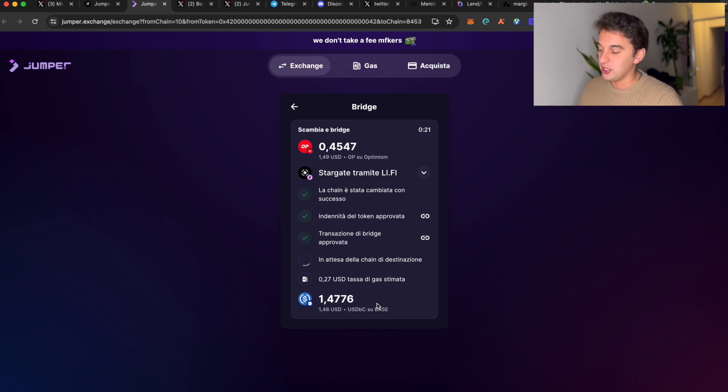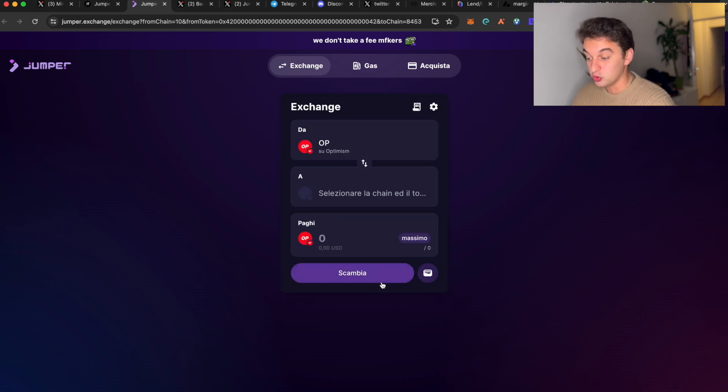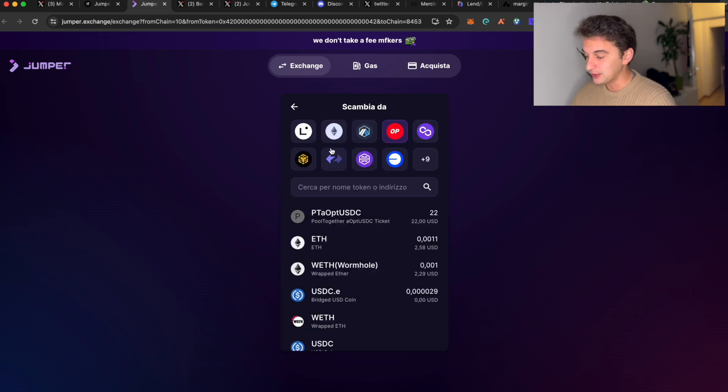To be eligible for the airdrop, come to the Jumper Exchange and do swaps. When thinking about volume — what's the best strategy — my suggestion is, since they haven't posted specific criteria like a required dollar amount, use it on a bi-daily basis: Monday, Wednesday, Friday, every day, or at least once a week. Do all sorts of swaps.